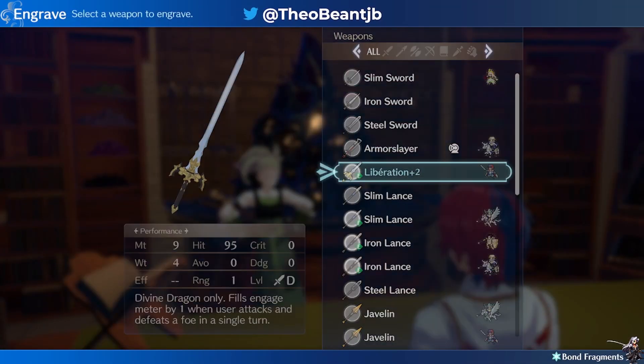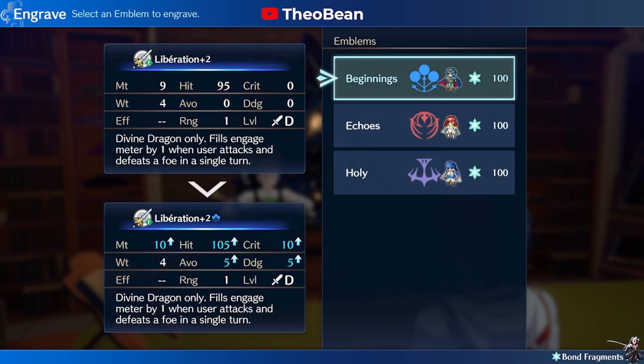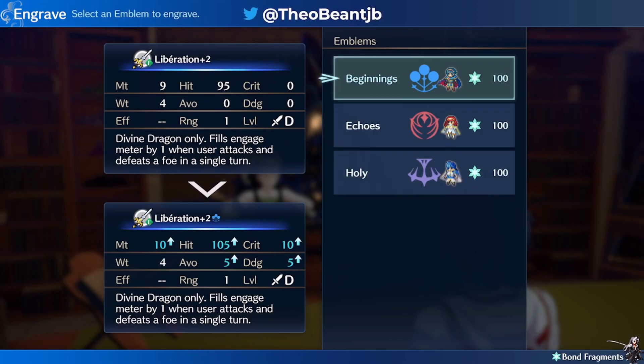Finally, the last thing you need to do is use the Marth Engraving on your Plus 5 Liberation. You can do this before it's at Plus 5, and this is actually the easiest step since it only costs 100 bond fragments. You can do this as soon as you get the sword, which is acquired right after Chapter 2. Just be warned — you won't be able to give any other sword this engraving, but that should be okay.